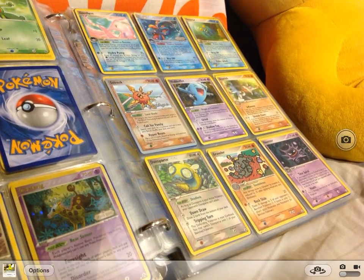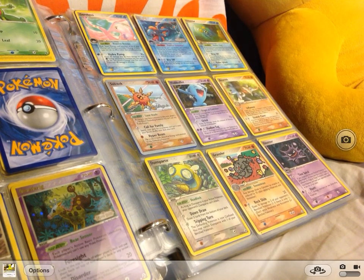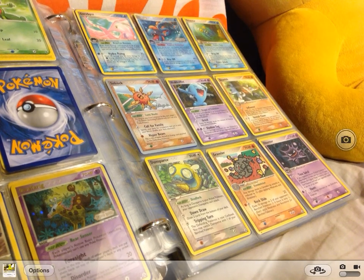Golbat, Huntail Hollow, Omastar Hollow, Solrock — signed by Jeremy — Wobbuffet.